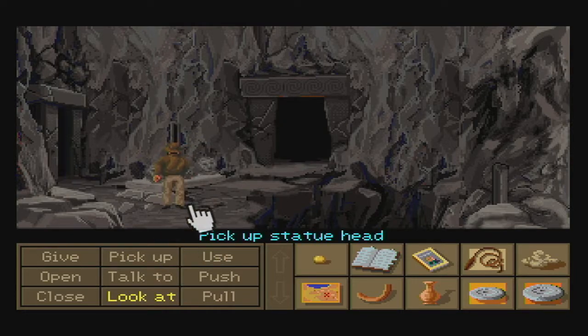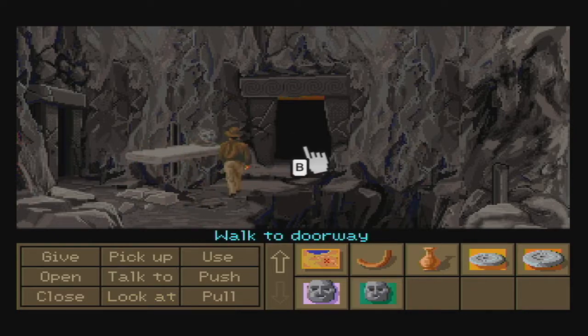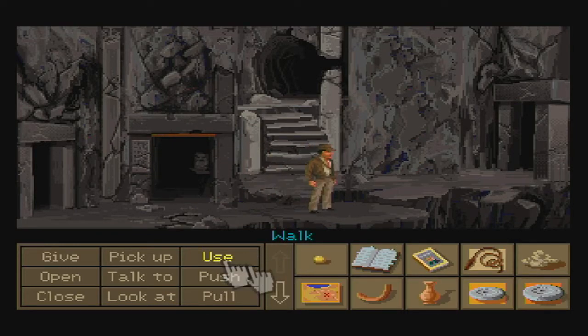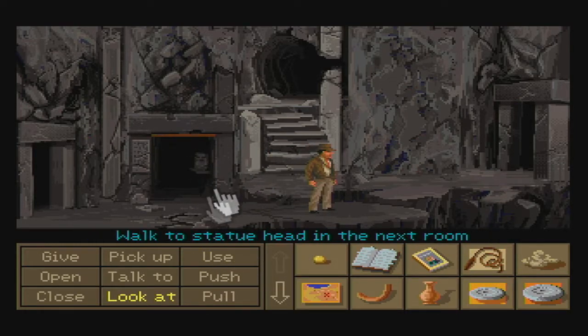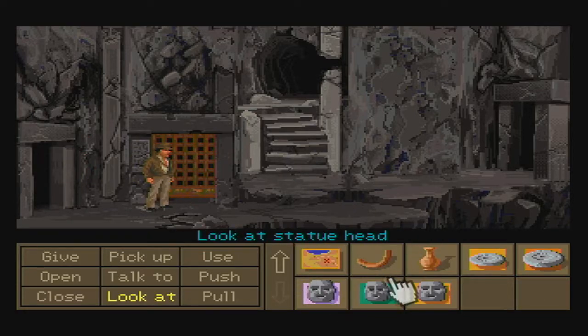Pick up two of these three statue heads, but leave the third one. What we're going to do is step through this doorway and then turn ourselves around, use Indy's Whip — which we'll find right here — on the third statue head to whip it through the door. And now we have all three statue heads, which are going to become very important later on.